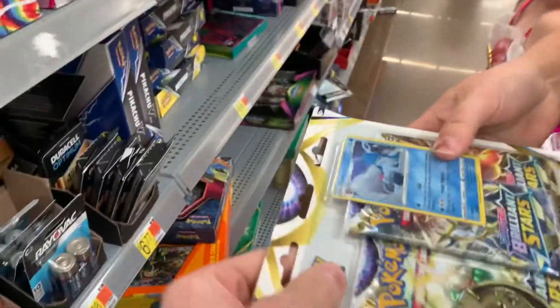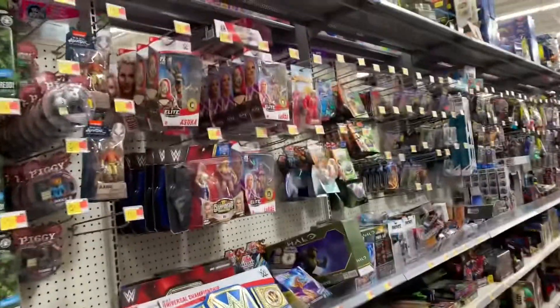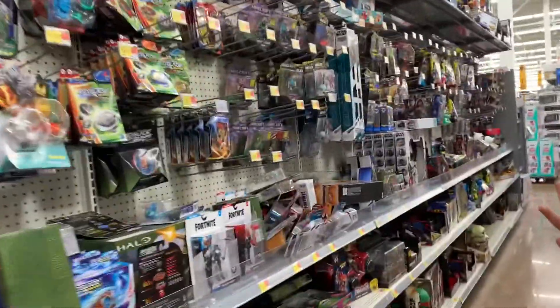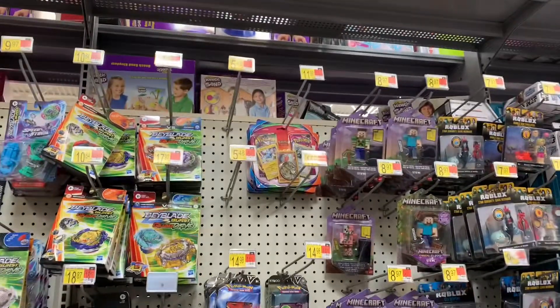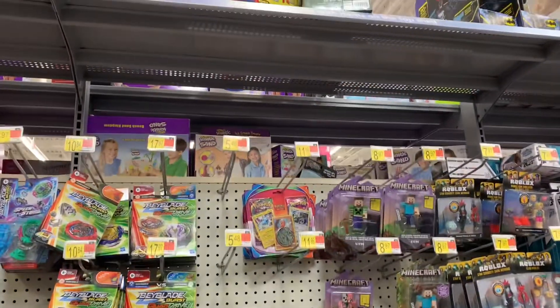We had some pretty crazy things happen in today's card hunt. We got some Brilliant Stars blister packs at the front of the store, and then I feel like an absolute corn dog for not recording this next part, but up at the top of the shelves, hidden away so nobody would see them, we found two Chilling Rain blister packs.